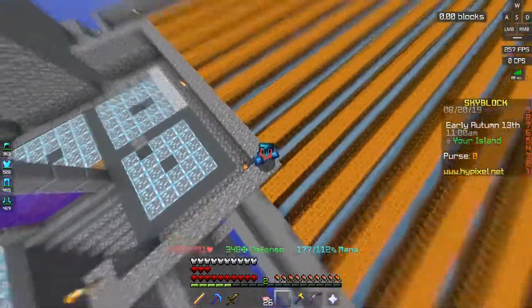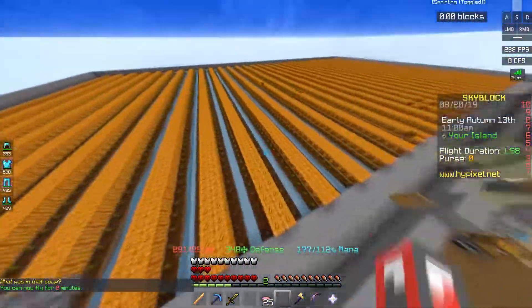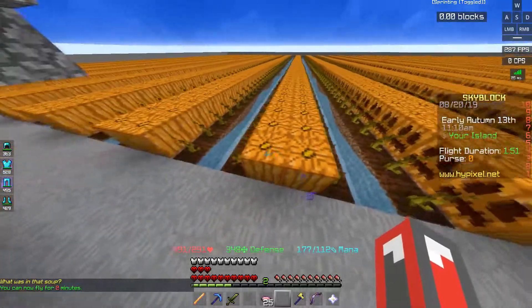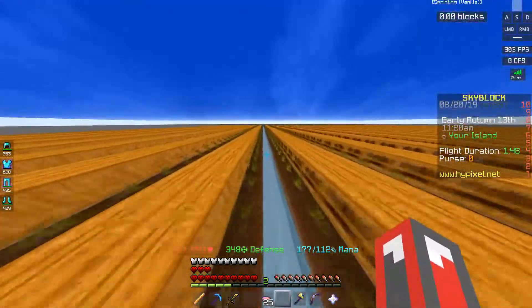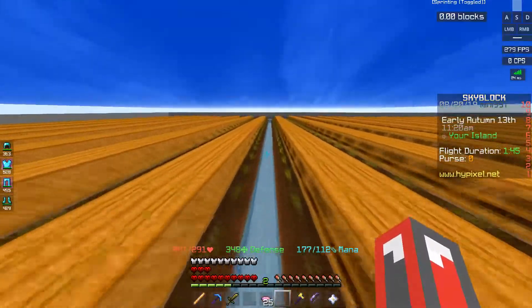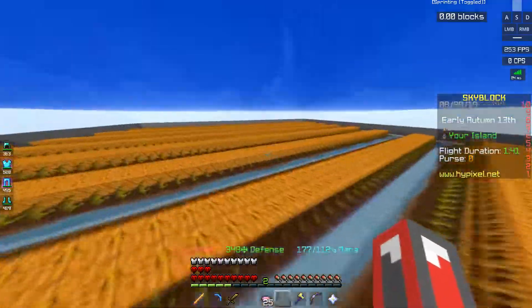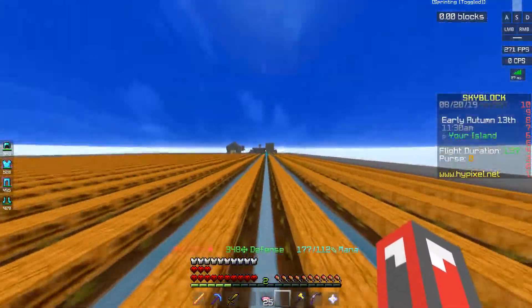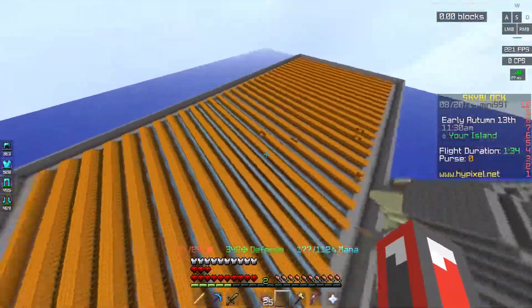All you need to do is make four blocks of dirt, then one stream of water. There are more efficient ways to do it, but this is the method I use. If you keep doing it like this with the water running along everything, it'll work pretty well.